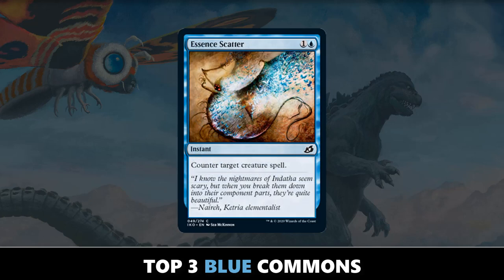And the best blue common in Ikoria Lair of Behemoths is Essence Scatter. I've been liking this card more and more as the set has progressed and I've continued to play with it. It really is just a great two-mana removal spell in blue — it deals with so many creatures, so many threats. And with mutate running around rampantly, you can really get somebody with just a well-timed Essence Scatter. Top blue common: Essence Scatter.